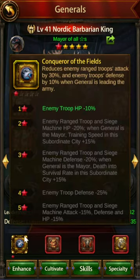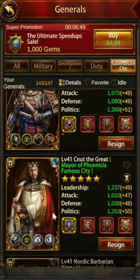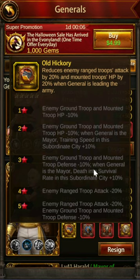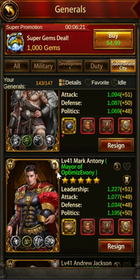Subgens can also be ascended, and they have decent buffs in ascending as well. For free-to-play players, I still think Andrew Jackson is still pretty good — he has decent ascending and debuffs range troop attack by 20%. As you get to the fourth and fifth refinement, you get additional range troop attack debuff. You can get him from the tavern. There are a bunch of sub generals out there, and I'm not going to go through the entire list.